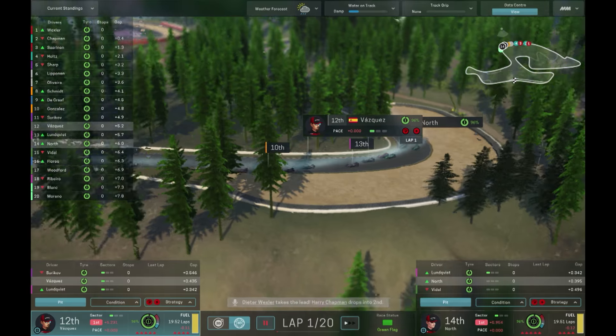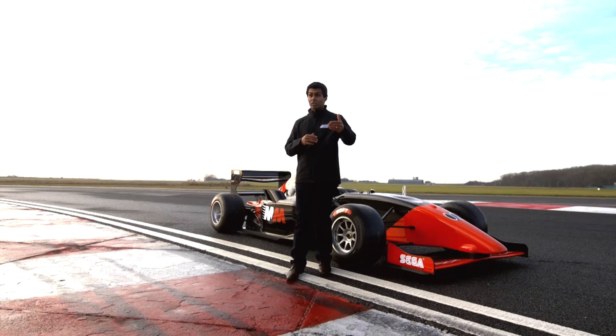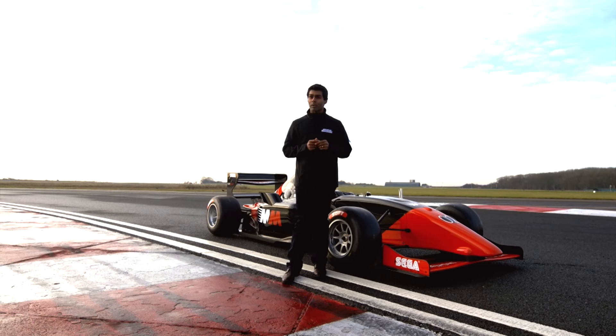Once the race starts, have a look at where your drivers are. You can perhaps use the strategy to do something different from the guys around you and gain position during the race. Use the fresher tyres, the strategy, and the different fuel modes to overtake people around you and gain track position at key parts of the race.